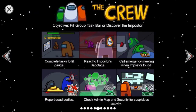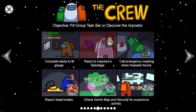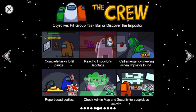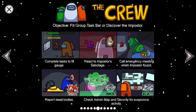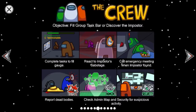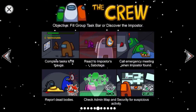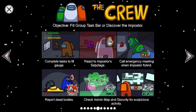If you think you see the imposter, you have to call an emergency meeting. Also, when you come across a dead body, you need to report it. Check admin, mapping, and security for suspicious activity. Once you call an emergency meeting or report a dead body, you discuss with everyone who to vote for, or just skip voting.